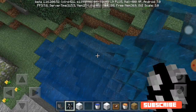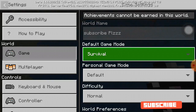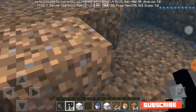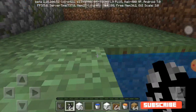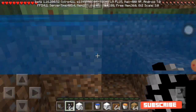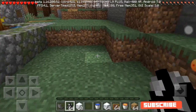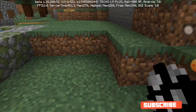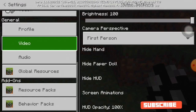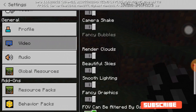Now let's change to survival mode to show you the next thing about making it look like Java Edition, which is about the health and hunger bars. To move your heart bar to the left corner and your hunger bar to the top of your experience bar, go to Settings again — but this time go to Video Settings. Scroll down to the last part and change the UI profile from Pocket to Classic.